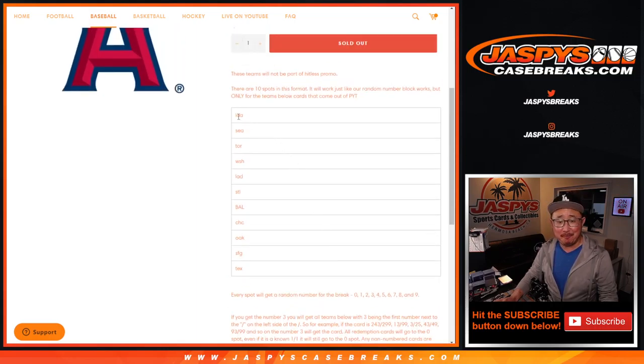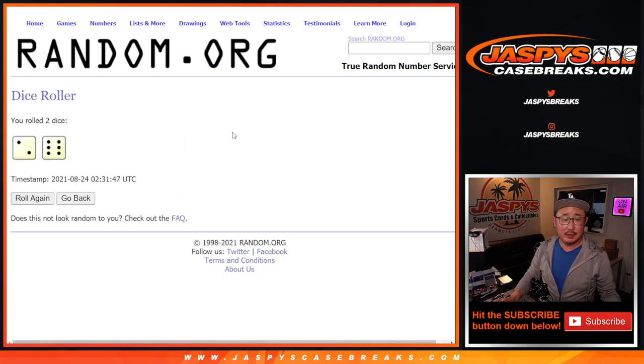And there are the numbers right there. Let's roll it, let's randomize it. Two and a six, eight times for names and numbers.